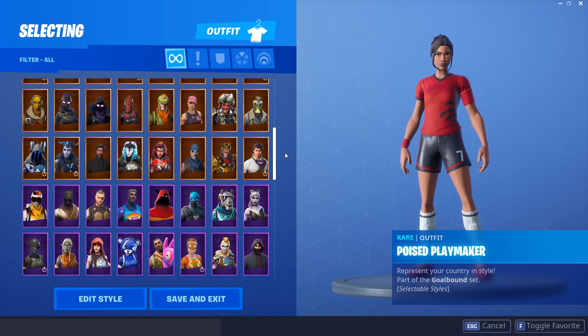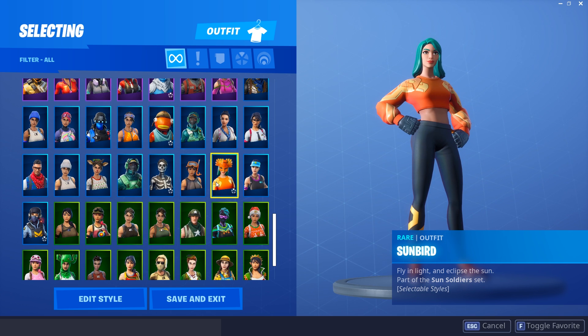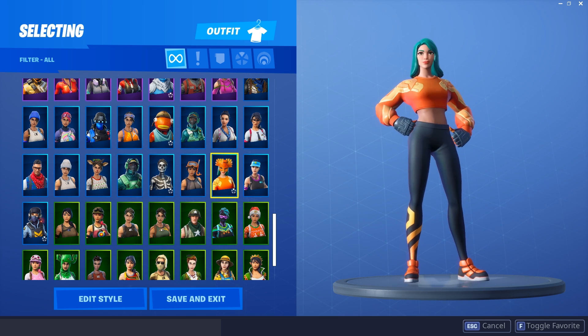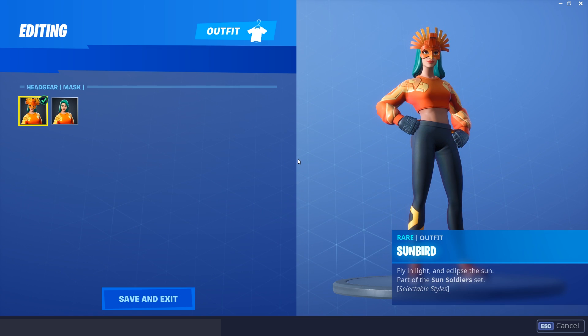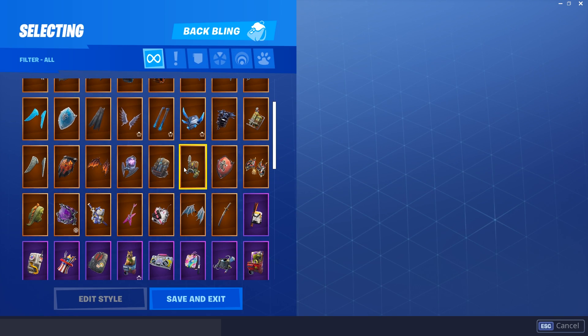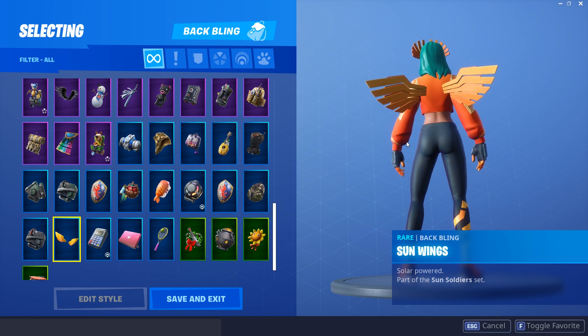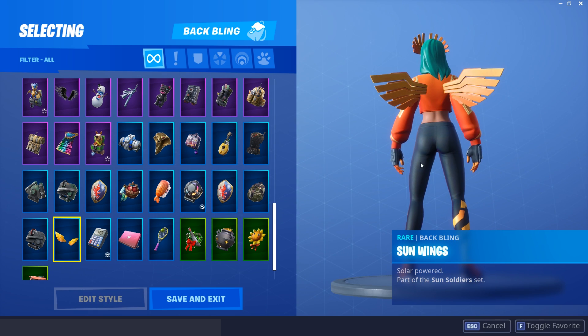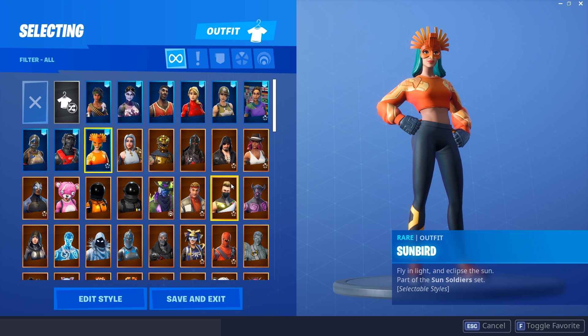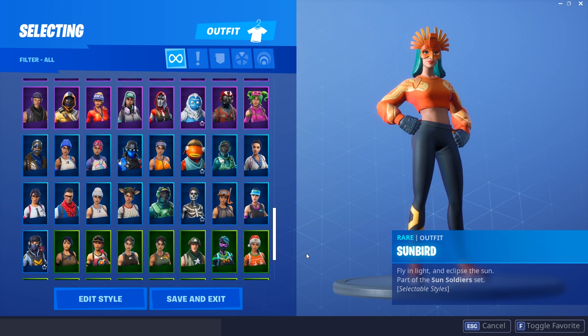The Sunbird — I'm personally adding this to the list. It's not one of my absolute favorites but for the value it's amazing. This style looks really sick, you also have a different style available, and for 1200 V-Bucks you also get the Sun Wings back bling. It's not the best back bling but for the price you're getting wings included, and overall this has got to be one of my favorite rare skins. You can't go wrong with it.